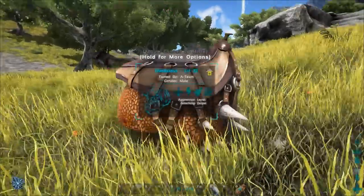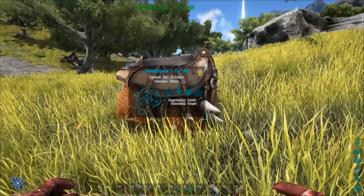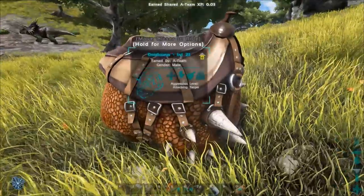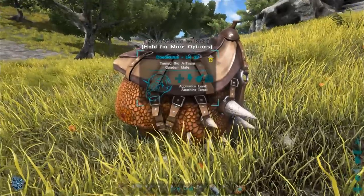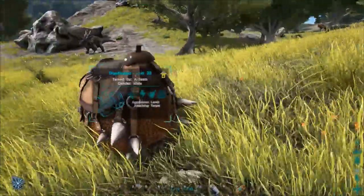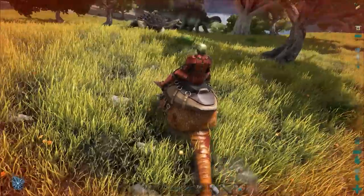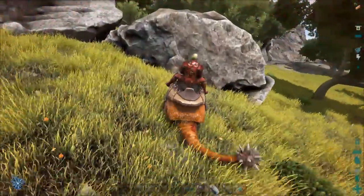Alright guys, and there it goes — we have it tamed. It's a long, tedious tame. We have our taming times up to 8, so it went rather quickly, but it will need a lot of narcotics and a lot of Savoru. When you get off, it curls up like that — could be because it's on low health right now. Hard to tell if it just stands around normally, but if not, it's really cool — it's just chilling there. These are excellent stone harvesters. Let's quickly go to a stone over there and smash it so you can see they don't get any flint — that's really nice.